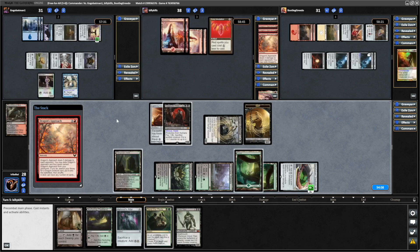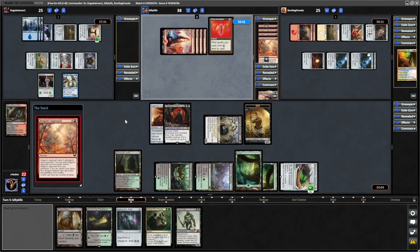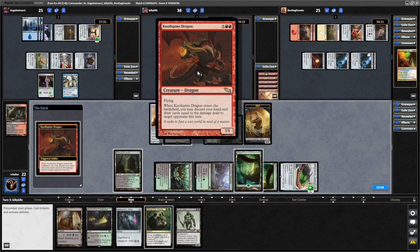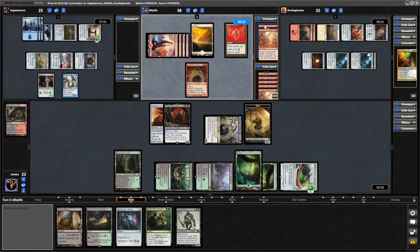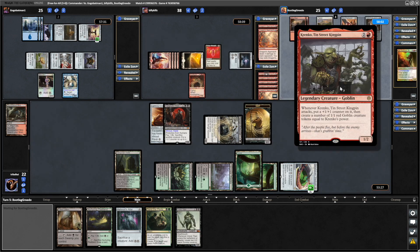Another Dragon's Approach, and another one — so we're going to see a Dragon come into play here. And that is a Nullspine Dragon: discard your hand and draw cards equal to the damage dealt to your opponents this turn — that would be six. So they discard two and draw six. They had a couple more Dragon's Approaches in hand and managed to make white now. Throw down a Sol Ring — the creatures are starting to flow now.